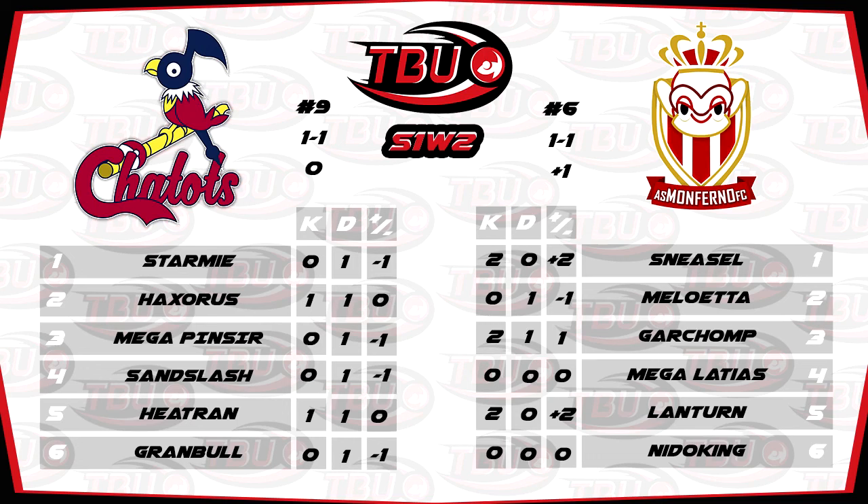Nice Meloetta set as well. It's very easy to bring a sort of bulky offensive Assault Vest set — it's the set it really likes to run — but Alex has gone with a physically defensive set, special bias on the offensive side with U-turn as well. Nice build there. On BabyEye's side, good Starmie build. He's brought an Expert Belt set here, and I really like to scrutinize Expert Belt sets just to see how many mons that Expert Belt is going to hit and affect for Starmie's damage output. That was all except two on Alex's squad, so good decision.